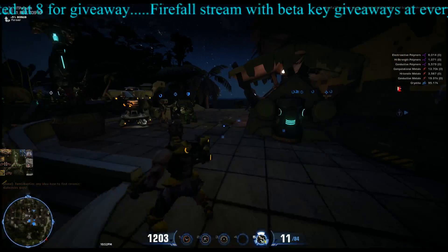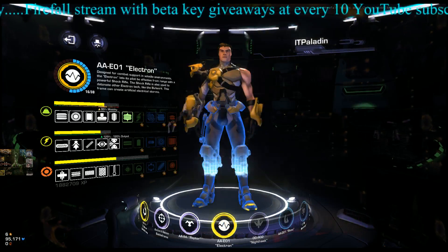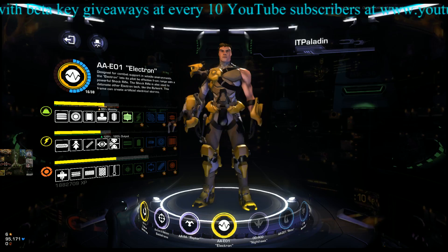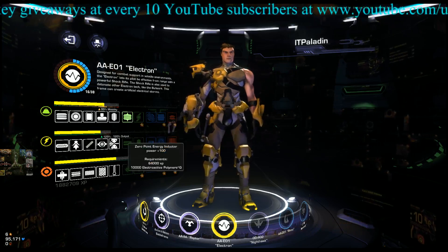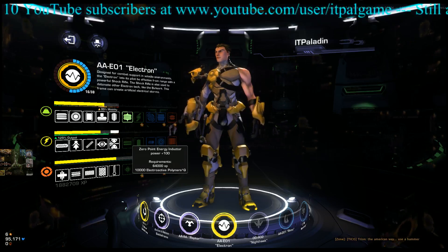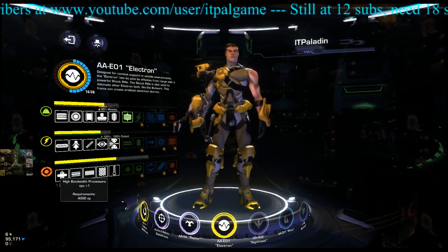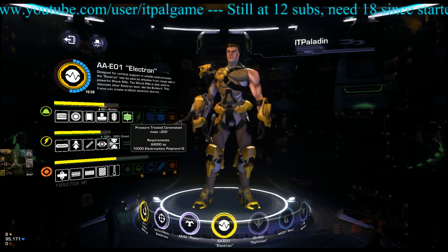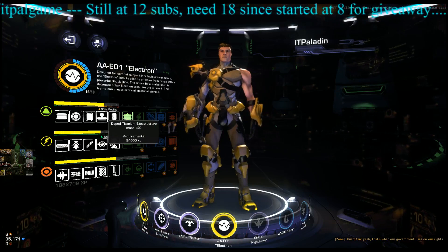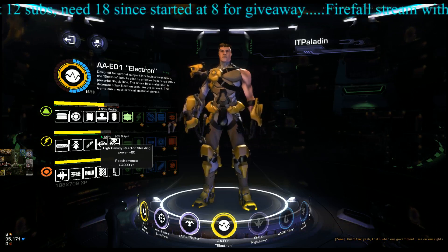Going into the garage — with the recent milestone patch a few weeks ago they changed how things work. You have three constraints that you unlock with experience in the white tier, and once you get into the green tier you unlock with particular resources for that frame. For the Electron you need 10,000 electroactive polymers per constraint. The three constraints are mass, power, and CPU cores.